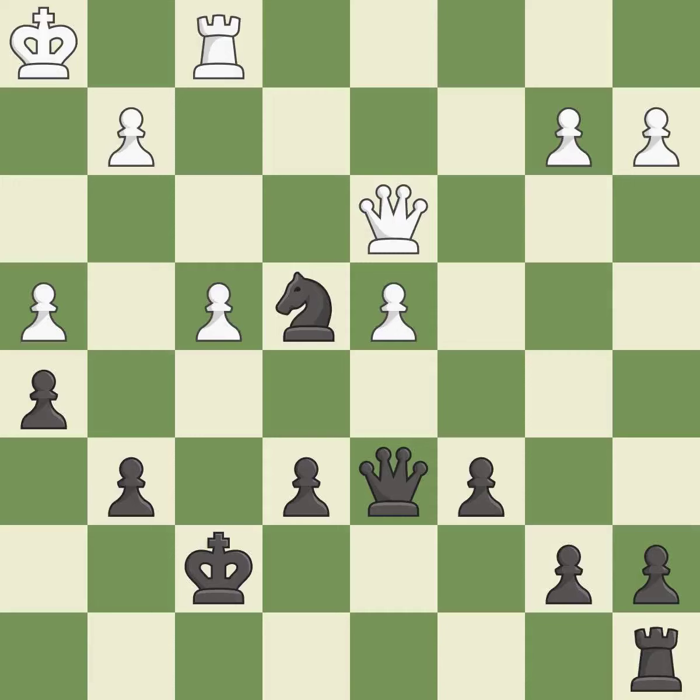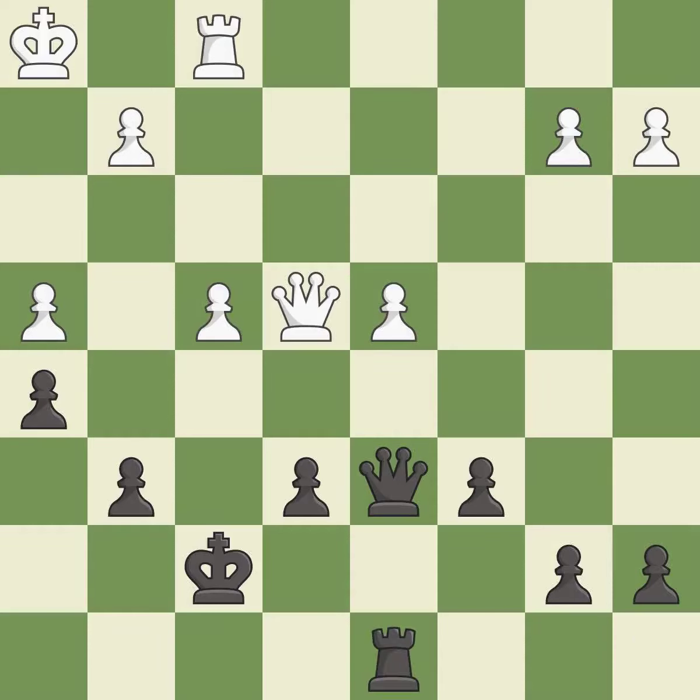This is the only move that works — it is a great move. Recaptures. This is the start of the endgame and white is worse — it is best. This develops a rook off its starting square, getting it into the action — it is best.